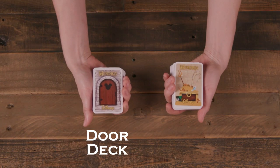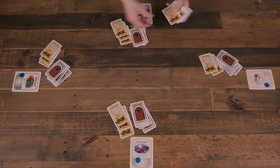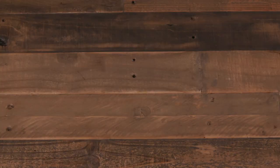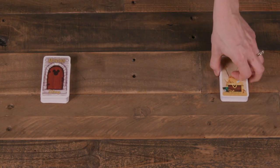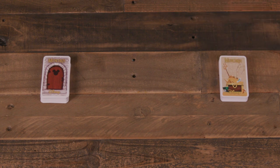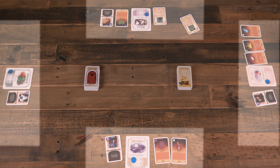Next, separately shuffle the door deck and treasure deck, then deal 4 cards from each deck to every player. Set the decks face down in the middle of the game area, leaving room for separate discard piles as well. Ensure all players have a personal play area in front of them where cards will be placed throughout the game. The 8 cards form their starting hand and should be hidden from other players.